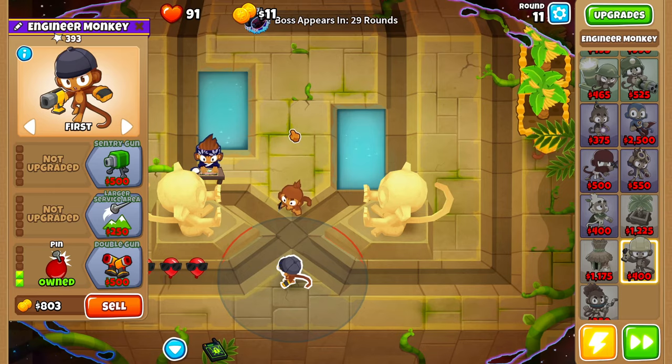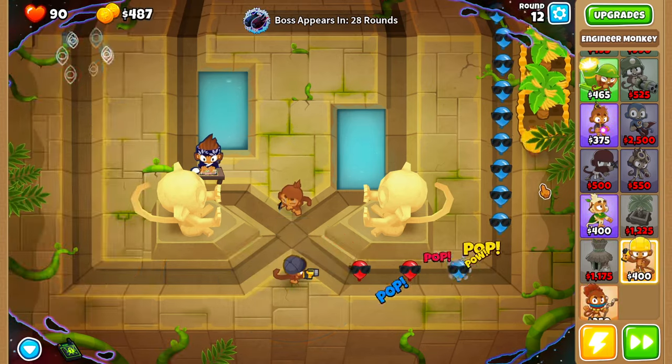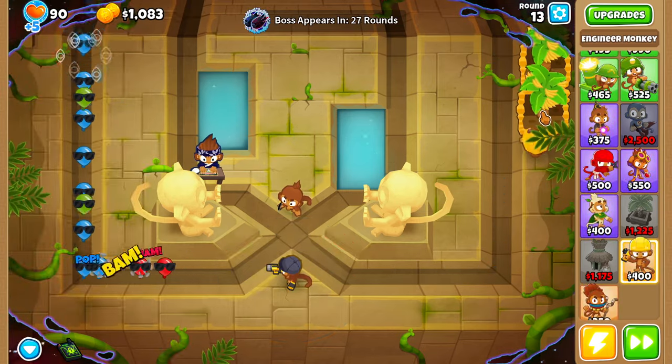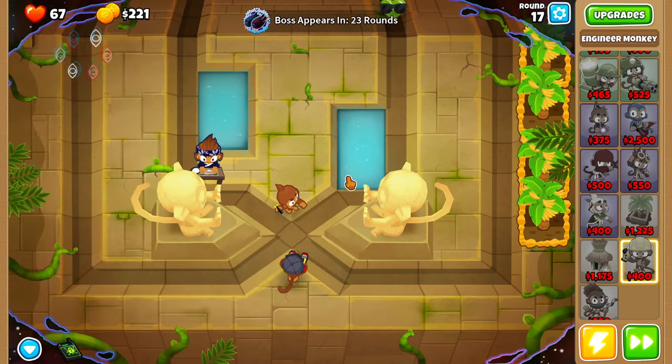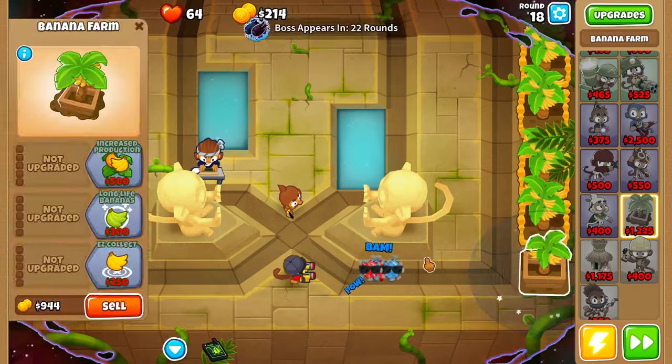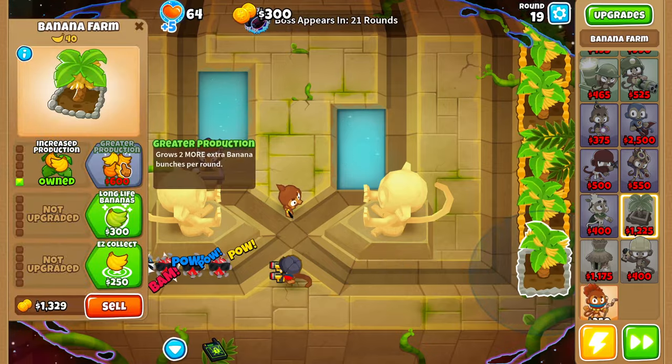We'll buy pin. Then we want to grab ourselves some more banana farms and upgrade them to 2-0-0 as well. Round 17, we're going to upgrade our engineer monkey up to double guns. Round 18, we'll buy our fifth banana farm and upgrade it to greater production.